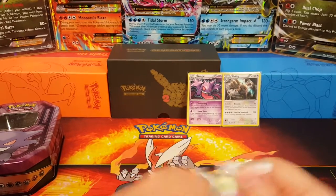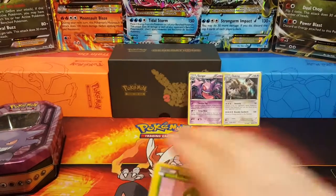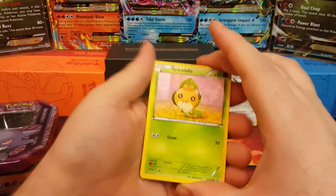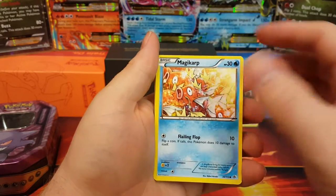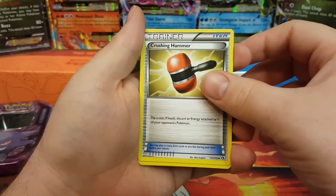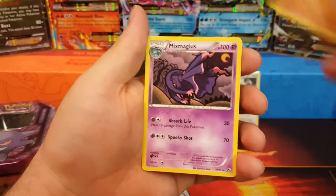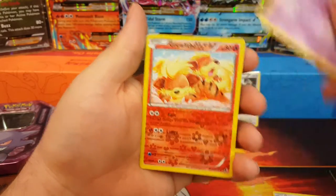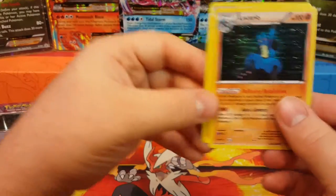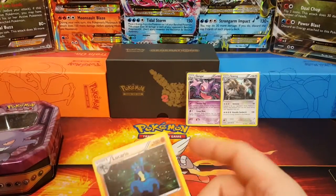Last but not least, Legendary Treasures — hopefully we get something really good. There's the code card. This one's a little different — it's like Generations, there's going to be three regular cards and then three Radiant Collection cards. We got Sewaddle, Magikarp, Natu, Croagunk, Servine, Crushing Hammer — flip a coin, if heads discard energy attached to your opponent's Pokémon. Then a Lucario holo — that is awesome! And Meganium. Growlithe is our Radiant Collection card. Lucario's the rare with the little star — love Lucario and Growlithe!